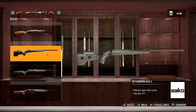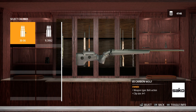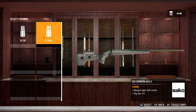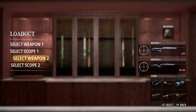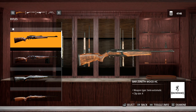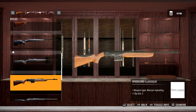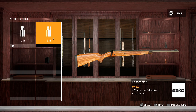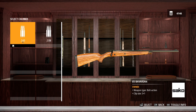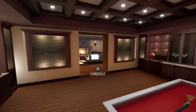Let's go ahead and grab it. It is the 85 Carbon Wolf by Seiko and I decided to get it in 30-06 and 9.3, but today we're going to be using the 30-06 because I feel like that's one of the most balanced calibers in the game. It's very strong, very good caliber. I also went ahead and bought another 243, the 85 Bavarian 243.